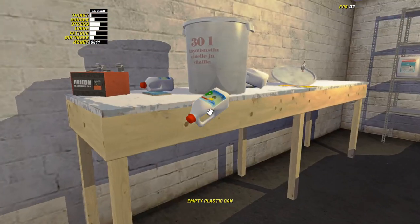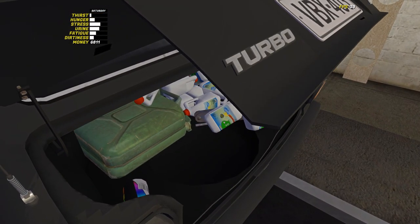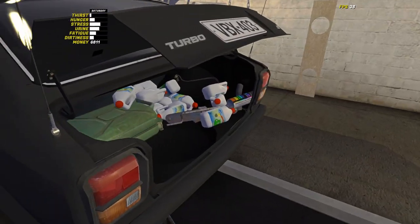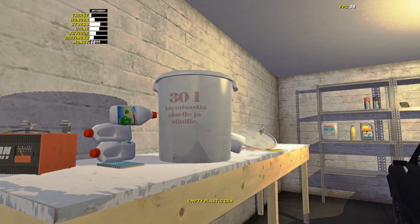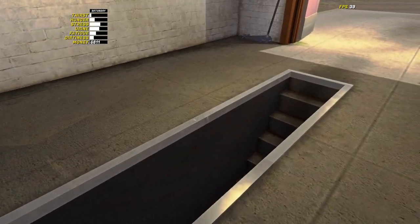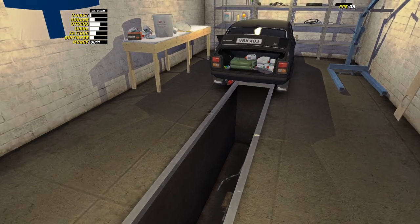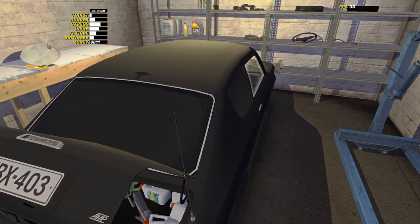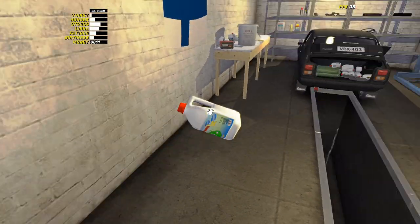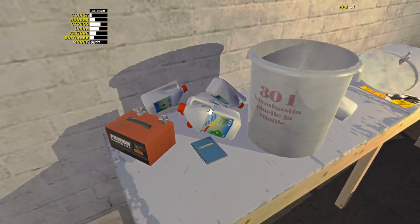You get 20 bottles out of it, and if the kilju is made decently you'll make about four to six thousand marks each delivery. Over six weeks that's around 24,000 marks — a decent bit of cash. That's probably one of the quickest incomes in the game.